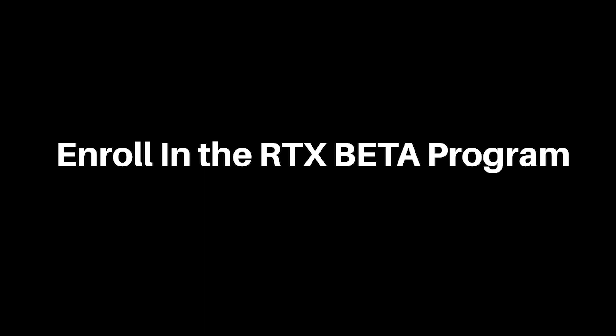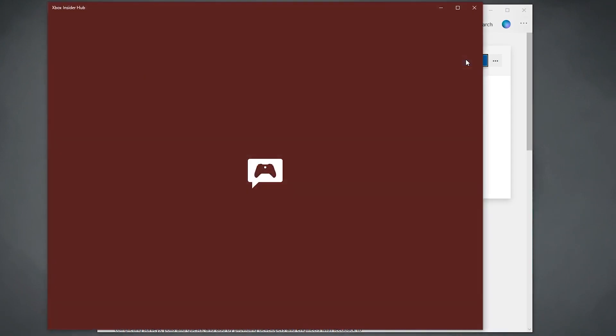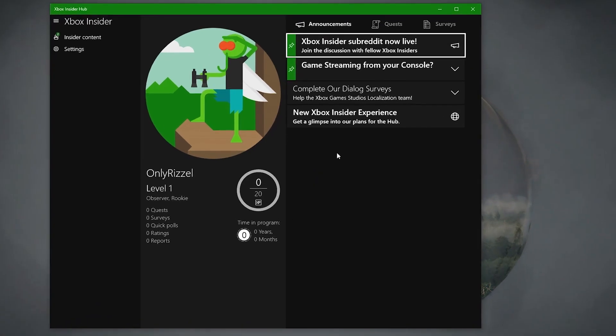Once everything is ready, it's a breeze to install and play. Now to play, you must first be in the Minecraft Beta program. If you are not, you need to download the Xbox Insider Hub. Install the free Xbox Insider Hub app from the Windows 10 Store. If you have automatic Windows Store updates enabled, Minecraft will automatically update to the latest available Minecraft with RTX Beta build.